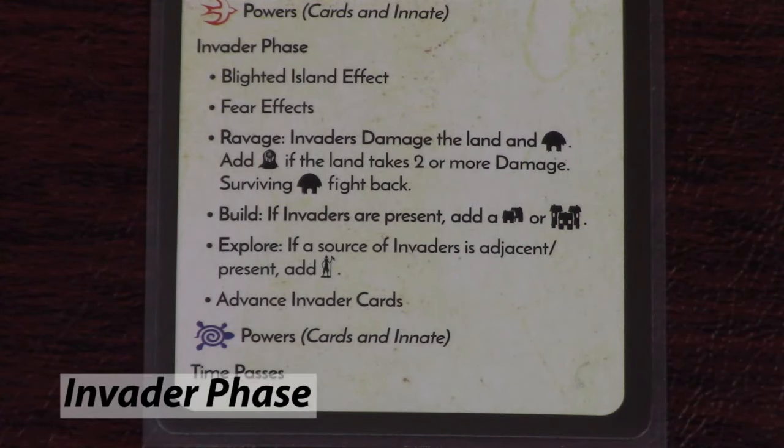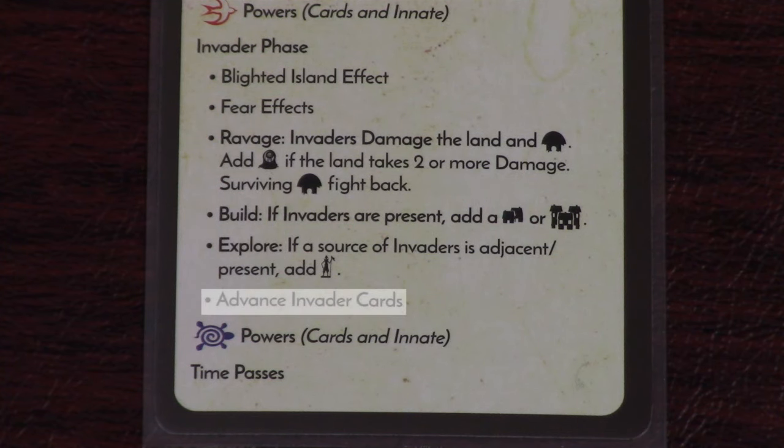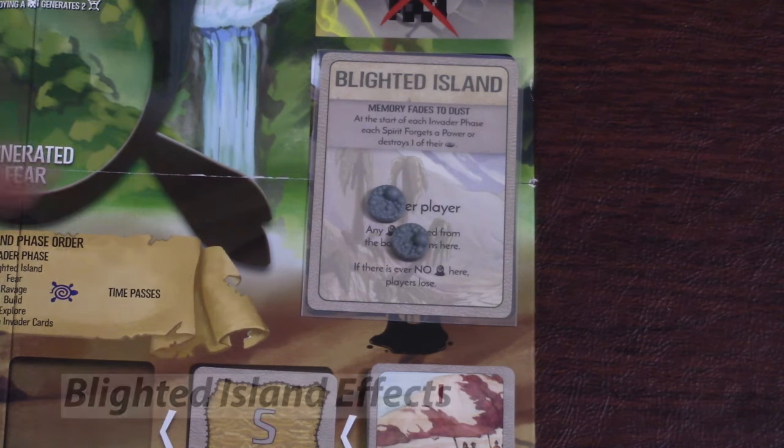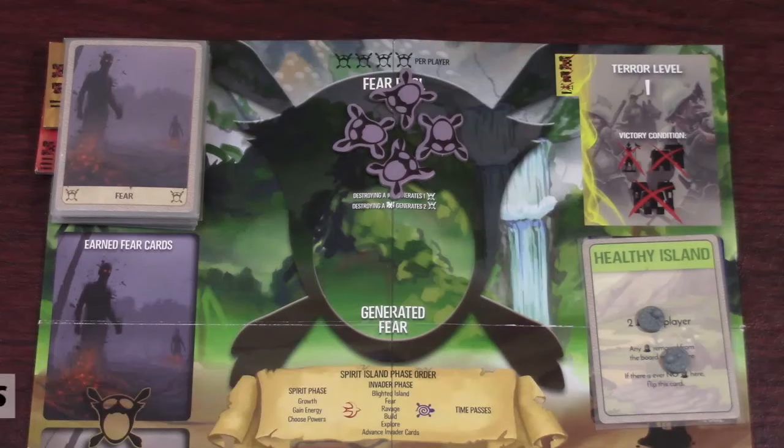Once everyone has played their fast powers, we move on to the invader phase, which is more procedural and has a number of sub-steps. First, you check for blighted island effects. Then you resolve fear cards. Then the invaders ravage, build, and explore. And finally, you advance the invader cards. If you are playing with the blighted island card and it's flipped over, then do whatever the card tells you at the top. If you are playing without it, you can skip this step.